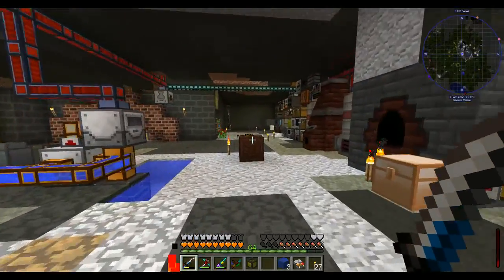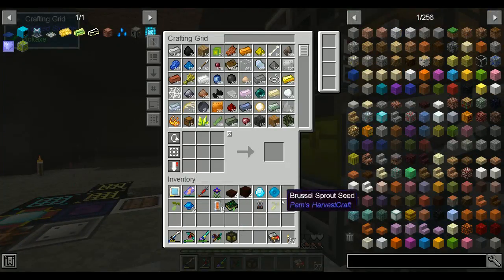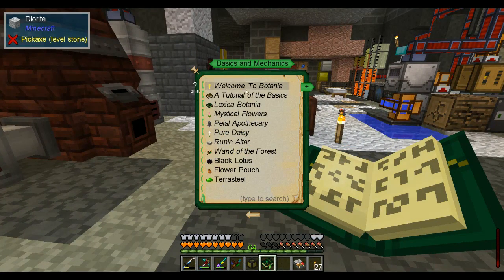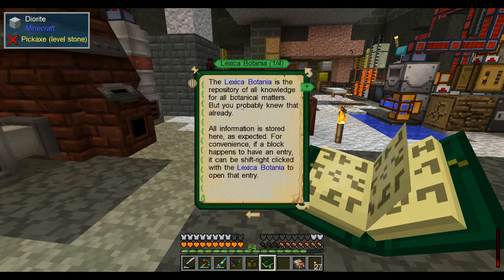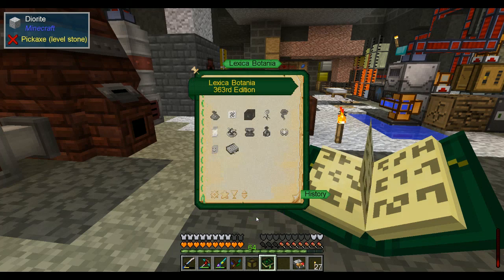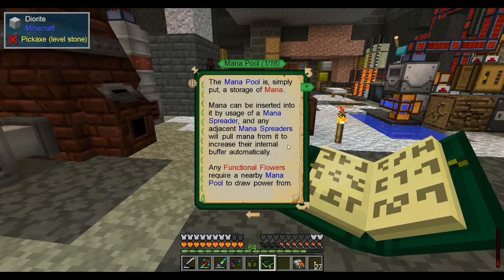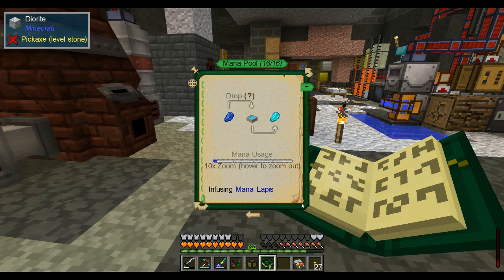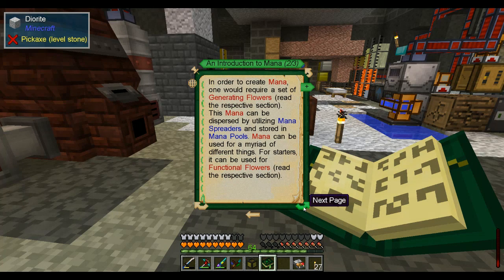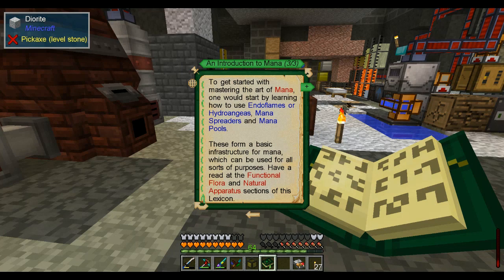Really quickly as we wrap up here, let's recheck our lexica — mana pool. Does this tell us how much a mana pool holds? It doesn't tell me how much it holds. It looks like it holds a million, based on a very quick Google search. Which is cool.